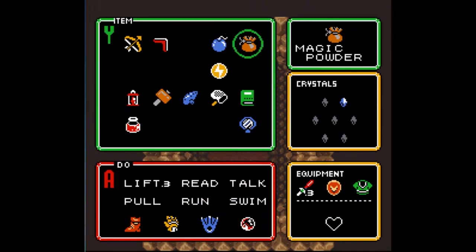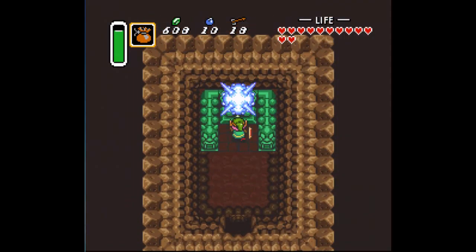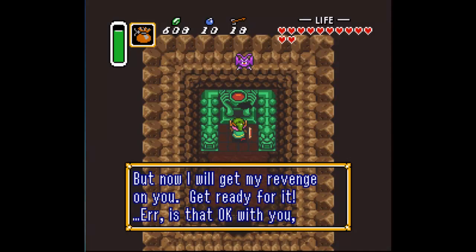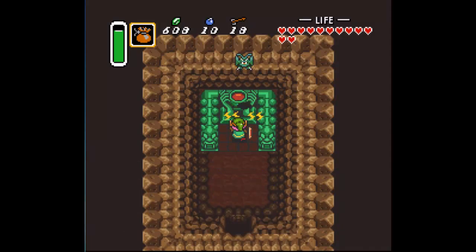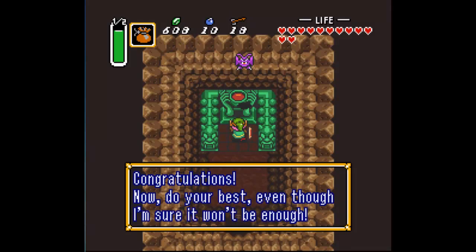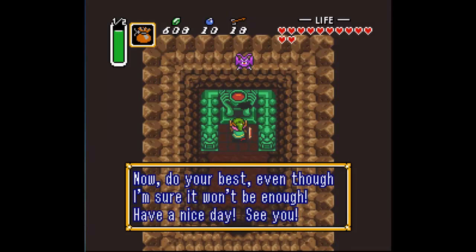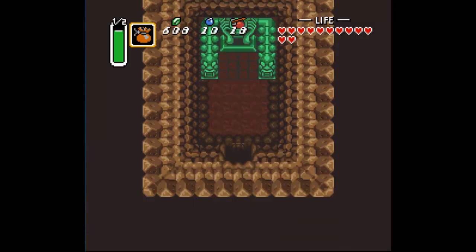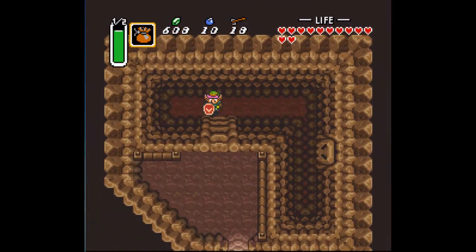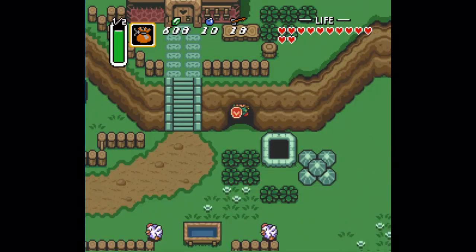This looks weird — what the hell, let's use some magic powder on it, that'll be fun. Oh my god, it's a bat! It's Edward Cullen. Not Twilight! You're going to curse me? Son of a bitch — this is actually fine folks. This means all of our magic will only take half the amount it normally would when we cast things. So when we cast Ether it will use less magic, and same with our magic lamp. Awesome.